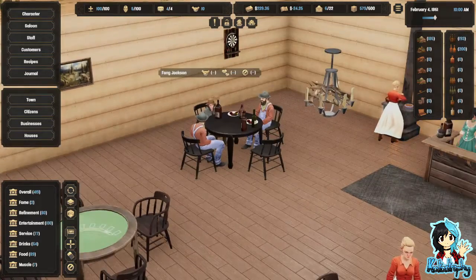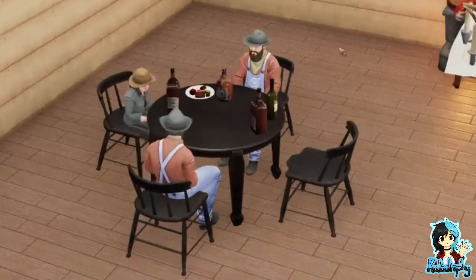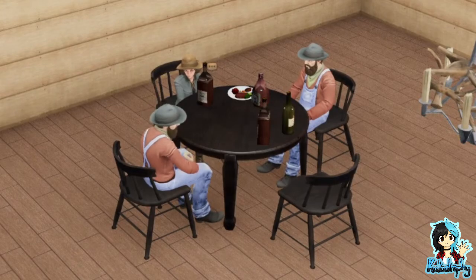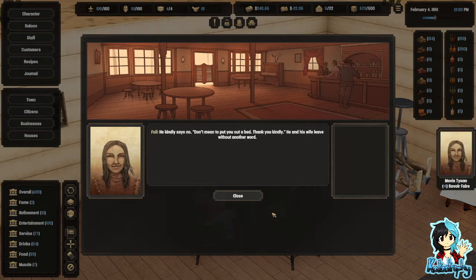Dink Carter. Why is that little girl in here? Is that a little girl, or did they just make the men huge and the women small in this game? A prairie schooner pulls up and the frontiersman and his wife enter. They purchase several drinks and ask: we've travelled a long ways, beyond comprehension — may we sleep on your floor? Yeah, you can take my bed. He kindly says no — don't mean to put you out of bed. Thank you kindly. He and his wife leave without a word.